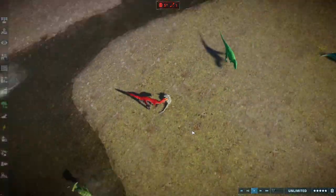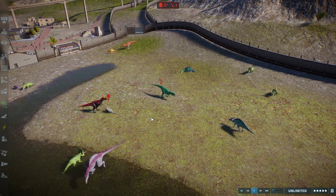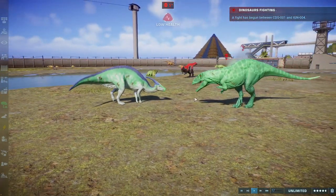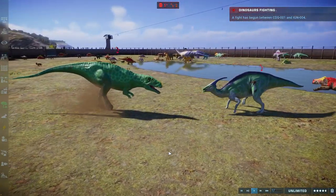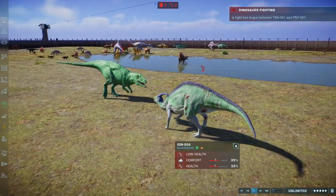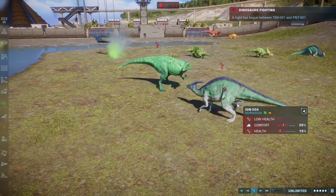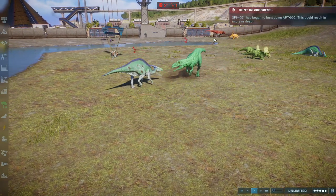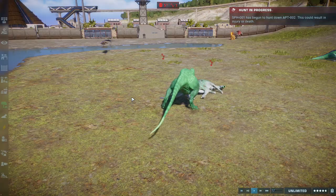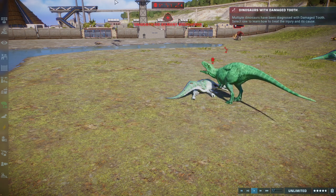Sauropelter killed the Spino — not looking good. Carcarodontosaurus is getting hungry and eyeing up the Para, but fails to kill it — that will cost it health. T-Rex is against a Pentaceratops — T-Rex and Carcarodontosaurus should both win. Sauropagonyx is taken down — that's two points for Carca. But Carcarodontosaurus has a starving status and a damaged tooth — it's in a bit of trouble.